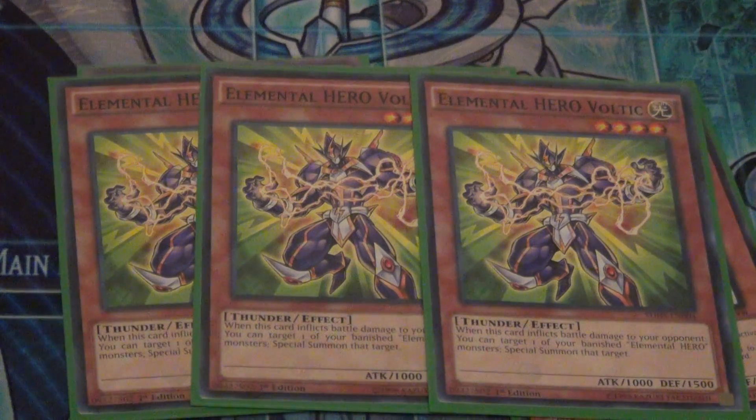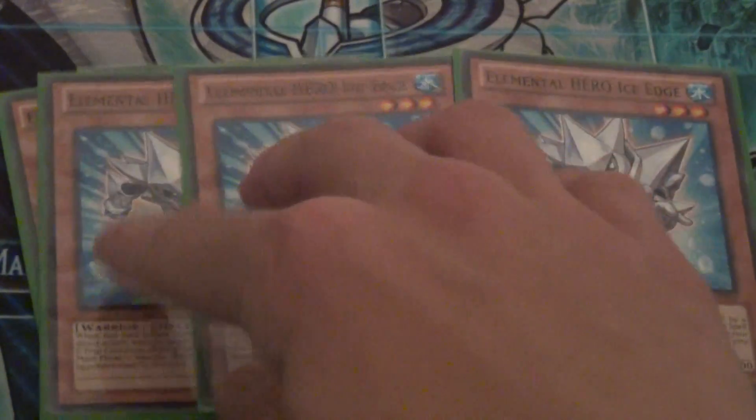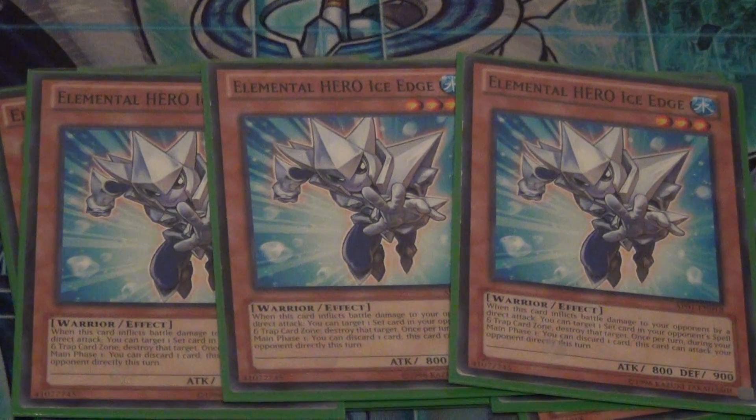We also play triple Voltic. Voltic allows us to go into some crazy OTKs with this deck. Basically, when Voltic deals any damage to your opponent, you can special summon a monster from your banished pile, and you're going to get a lot of cards banished off Miracle Fusion and Fusion Gate.